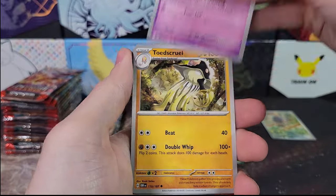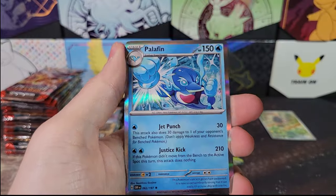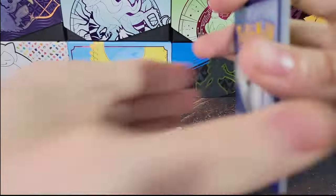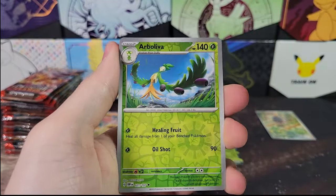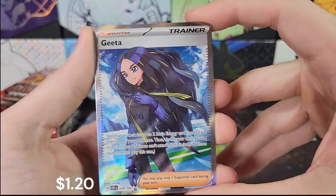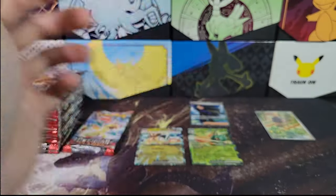Tadbulb, Poltegeist. Reverse Wigglet, Darumaka, Palafin. We haven't gotten a huge amount of value yet out of this box — had a bunch and then nothing hit-wise. Wugtrio, Kangaskhan Reverse, Bronzong, Arboliva. And Geeta Full Art — getting a hit at least. Full Art Trainer. That is four hits for this side of the box now.